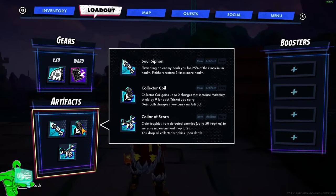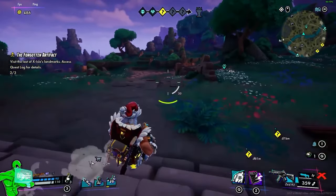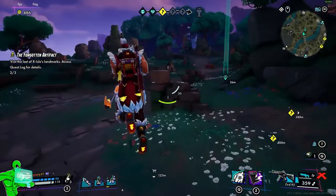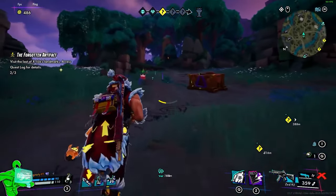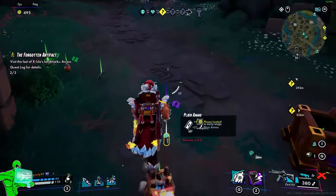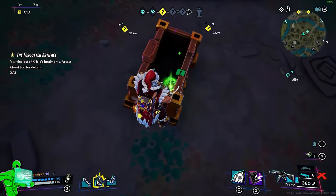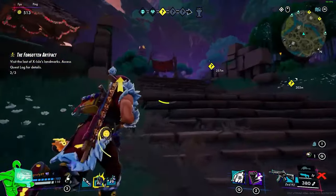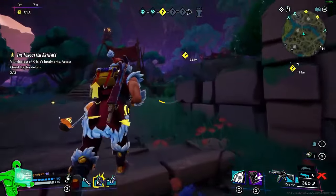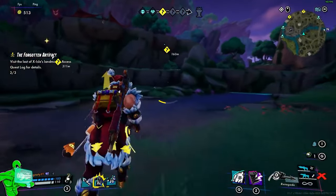I'm personally rocking the Soul Siphon, Collector Coil, Collar of Scorn, as well as the Boombox and Gelatinum. I'm not running any boosters, in case you wanted to see what my build was like. So here's the checkpoint we had — we're going to come grab these artifacts. Make sure you're always stocked up on Heal Cola. Seems like somebody may have stopped by and grabbed some, so since somebody looted some of the trinkets, we're just going to head towards the next glyph and hopefully get out of here with two artifacts in one match.